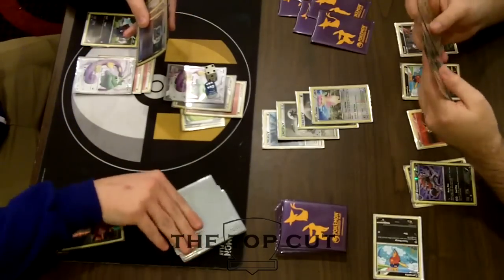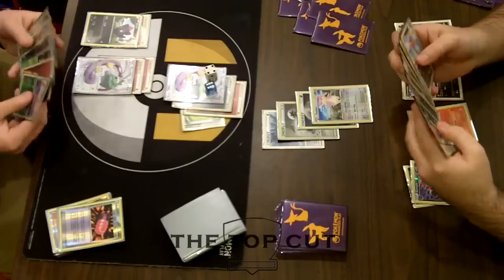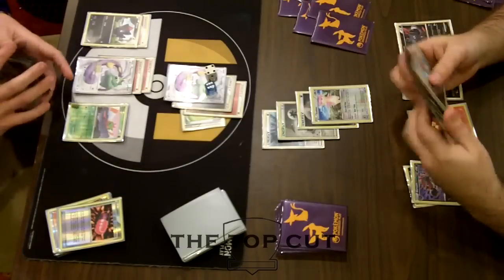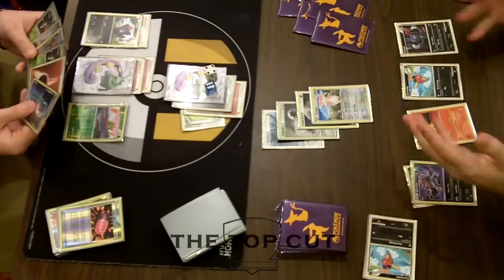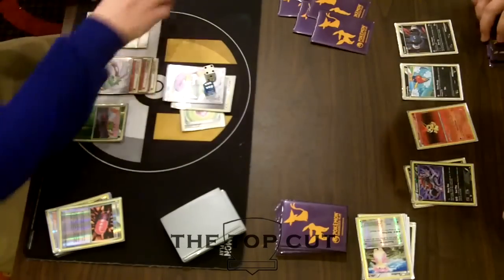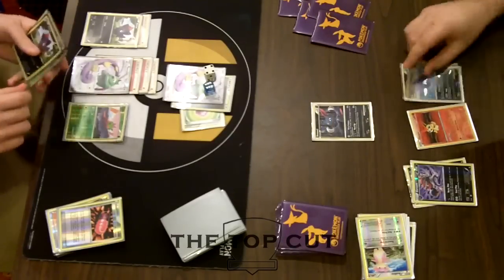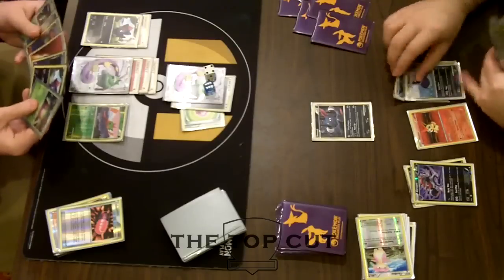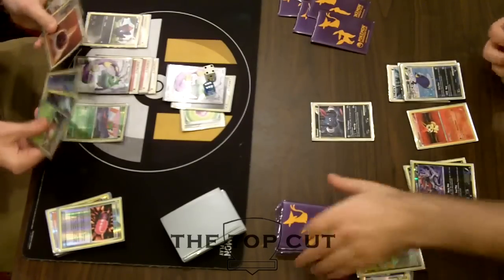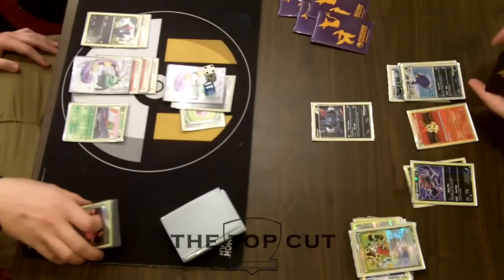Kyle goes and Junipers — I might have waited another turn; he did have a pretty decent hand and all he really needs is energy, and that hand was full of it. He Junipered into stuff he didn't need. He doesn't use the Communication either — I would like to see him Communication for a Terrakion and get that powered up as well. Put that Fighting energy on the Terrakion, power up as many Pokemon as possible. He even has a DCE in hand and could power up another Tornadus, but he opts not to play it.